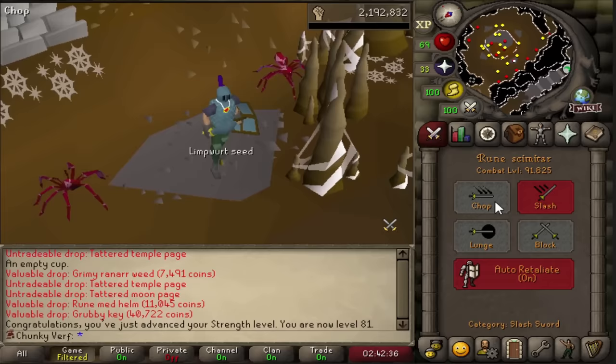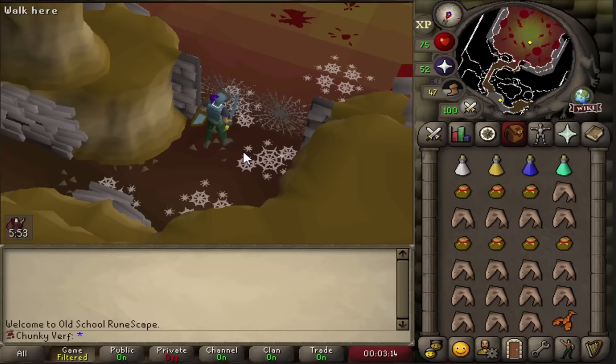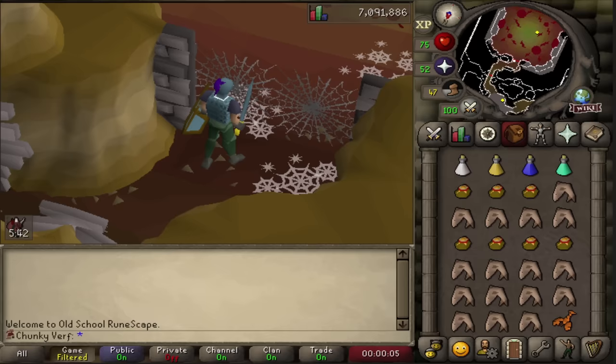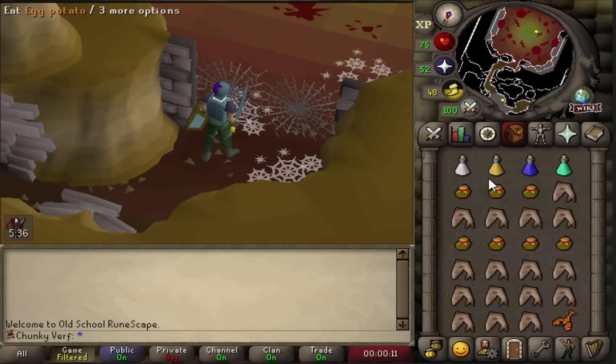I should be able to hit 19 on attack style now. We are here in front of Seregnus - we are going to try to kill with the rune scimitar and see how bad it is. I have enough food and potions so I should be able to do this, but I don't have high hopes for the rune scimitar because it's slash style and the boss is weak to crush.